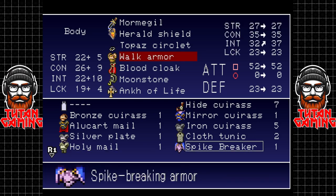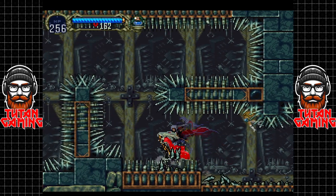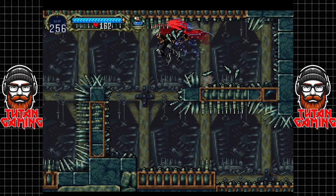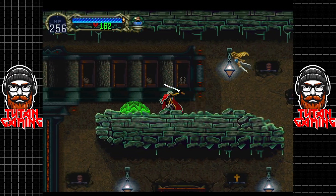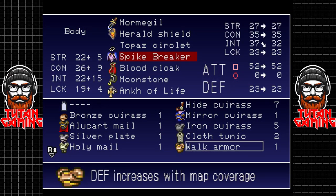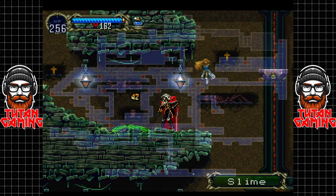We actually have to equip the spike breaker - and yes, this is very satisfying. These spikes will absolutely wreck you if you're not careful, and once you fall into them you're basically dead because of how they knock you around. It's actually not terrible armor either - curious. Let's go back and save the game.